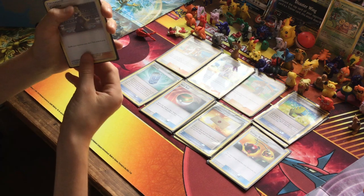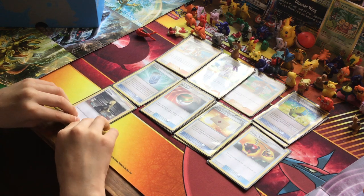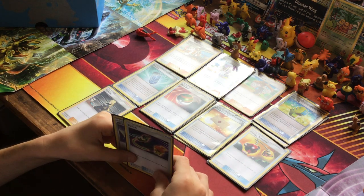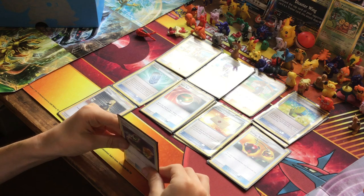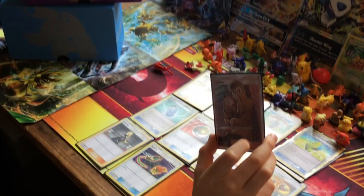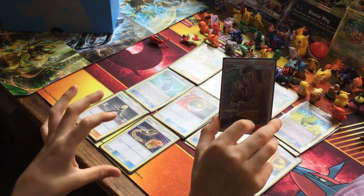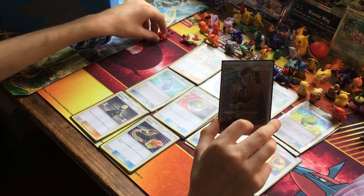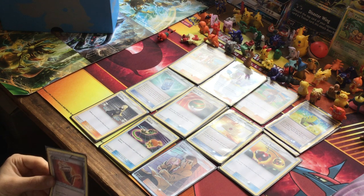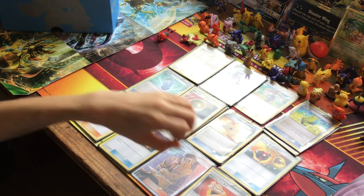We've got two Cynthia so if our hand is completely rubbish we can shuffle it back in and draw six. Two Switch so we don't have Mr. Mime or Larvesta hanging around active and about to get knocked out - we can put Flareon in. One Looker in case we're near the end of the match and think there might be good cards at the bottom. And one Fighting Fury Belt for more health and 10 more damage.